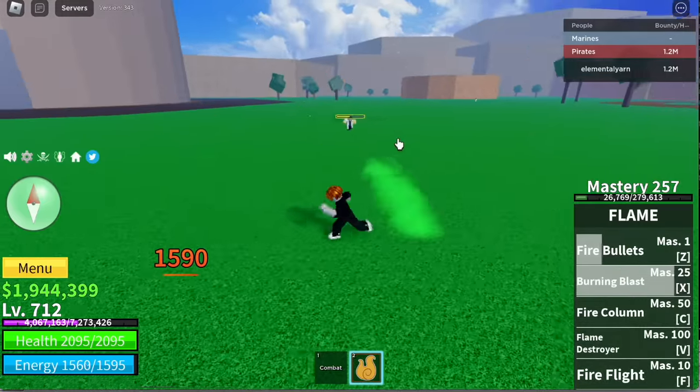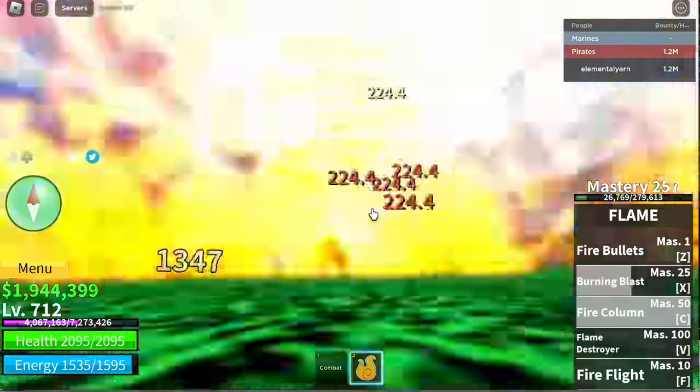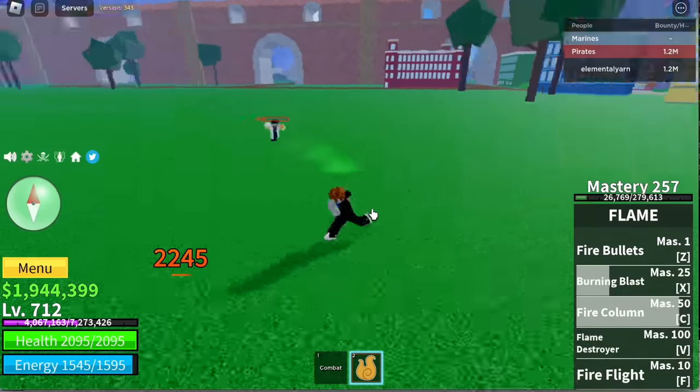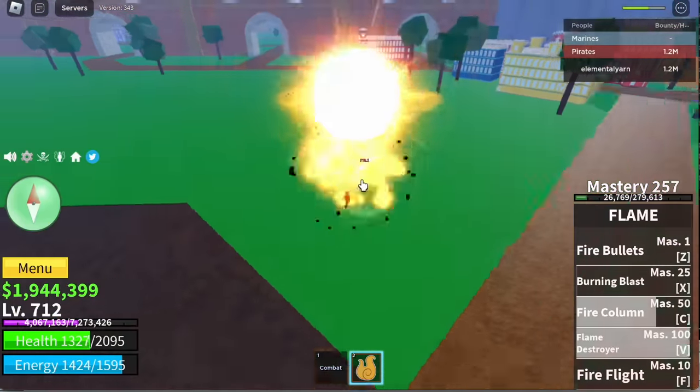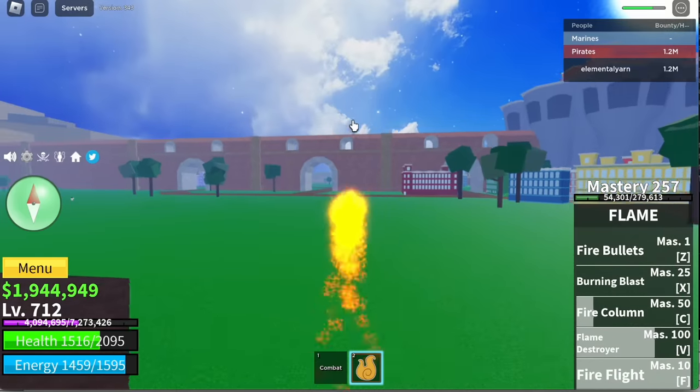Here's the Burning Blast. Next up, the Fire Column — C skill, there you go. And last but not the least, the Flame Destroyer. For this fruit we have the F skill, which is Fire Flight. Here it is.